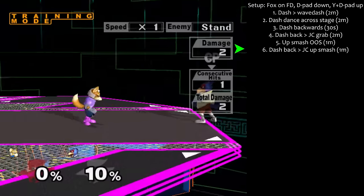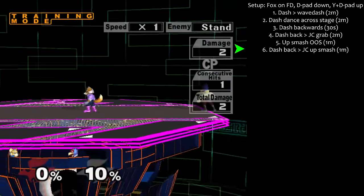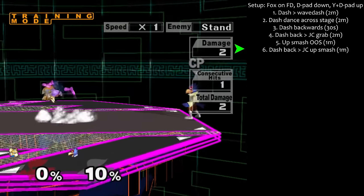Step 6: Dash backwards to jump-cancel up smash for 1 minute. This is essential for killing players who SDI'd a drill behind you but the shine still connected.